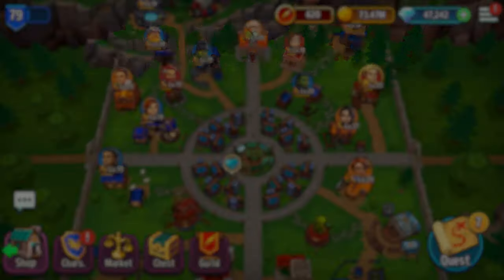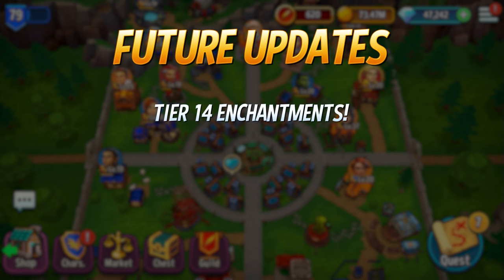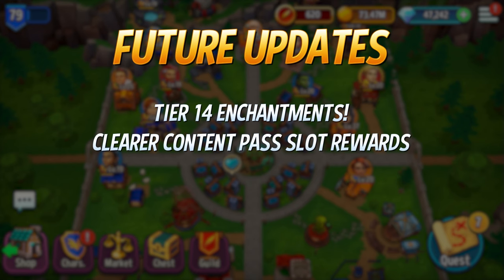All right, last but not least, here are just a few things you can look forward to beyond our Version 16 update. Tier 14 Enchantments — we've got a new set of elements, Spirits, and Stones on the way. Be warned, though: some elemental barriers, namely Elysium, will increase to match those increased elemental capacities. Stay tuned for more information on that. Also, we're making some changes in how we display Content Pass slot rewards, like Hero and Crafting Slots, so that it's clear to see which slot exactly is being unlocked.